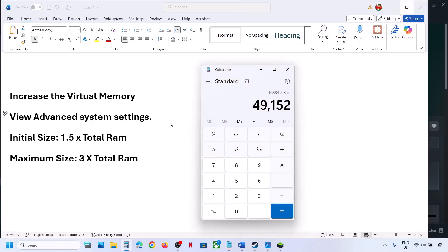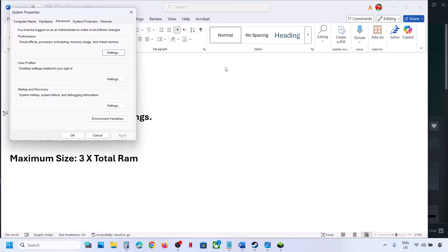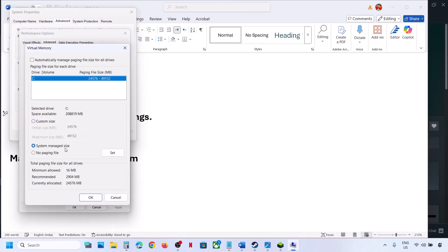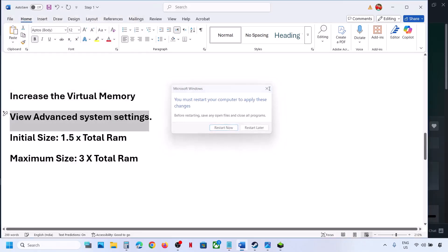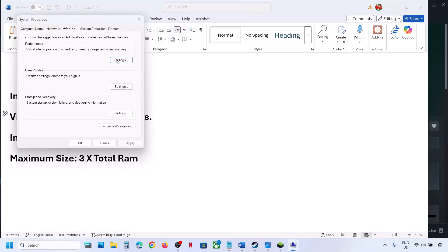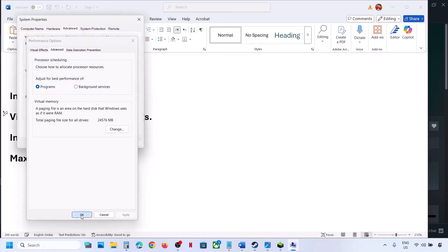Relaunch the game and check. If that doesn't work, go back to View Advanced System Settings, Settings, Advanced, Change, and this time select System Managed Size, click Set, click OK, hit Apply, and restart. If still not working, revert to default by checking the automatic box again, hit Apply, click OK, and follow the next step.